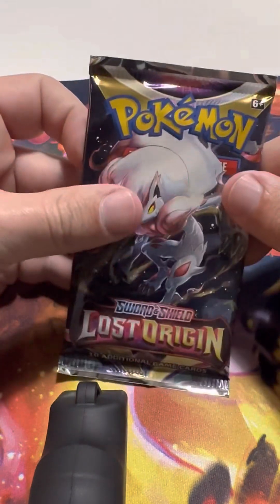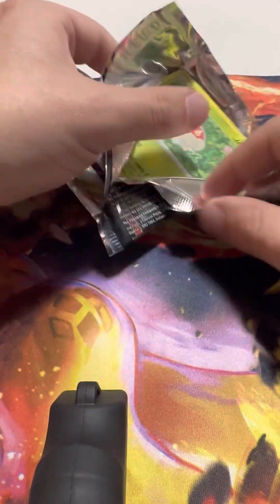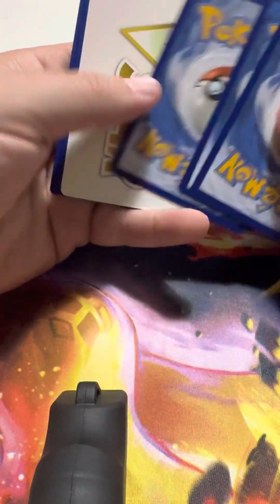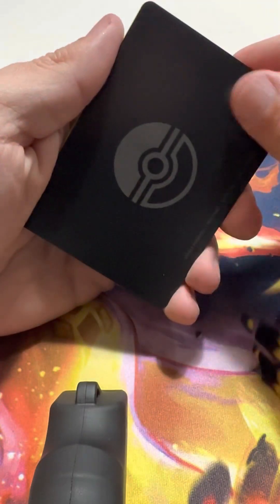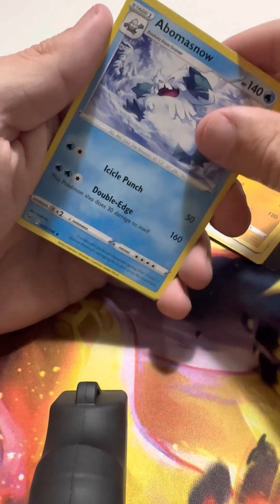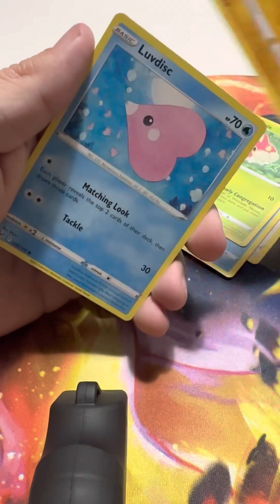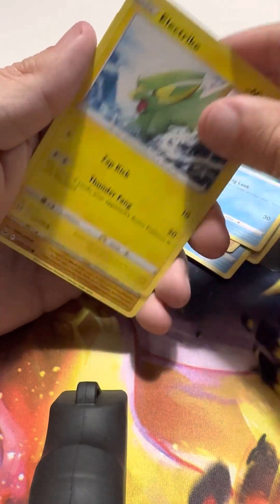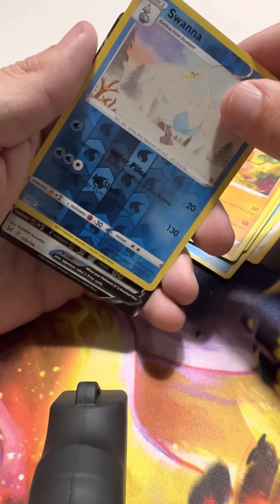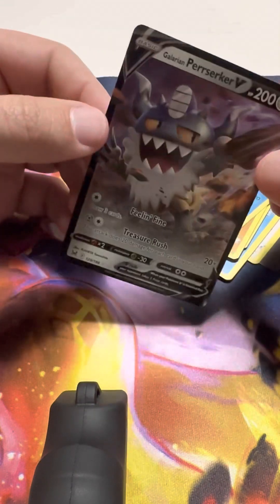Alright, last pack magic — Lost Origin, what do you got for me? We got a V-Star Marker and the right code card. Let's see what that gives us. Komala, Rhydon, Abomasnow, Wurmple, Gligar, Love Disc, Electrike, Sudowoodo. Reverse Holo Swanna. And a Galarian Perserker V. We take Vs.